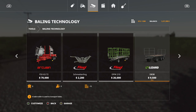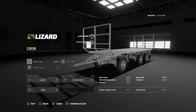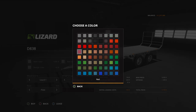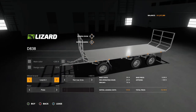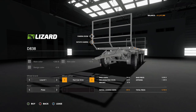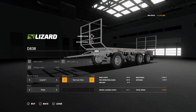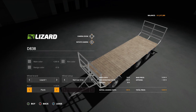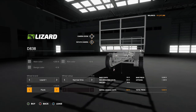Next is the Lizard D838, priced at 9,500 with 15 slots — a bit higher on slot count. Options include main color, design color, and rim color all in any color you can think of. Tire brands include Wilbrand, Lizard 1, 2, 3, Trellborg, and back to Lizard. Tire width options are narrow, twins, and back to narrow. Floor options are plates or planks. It's a dolly trailer, so yes, I'm going to love this one.